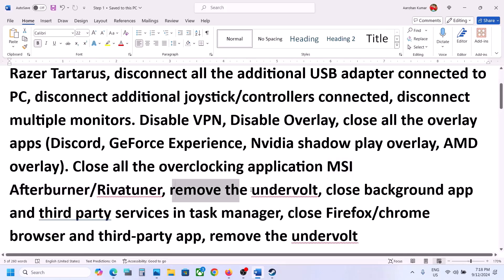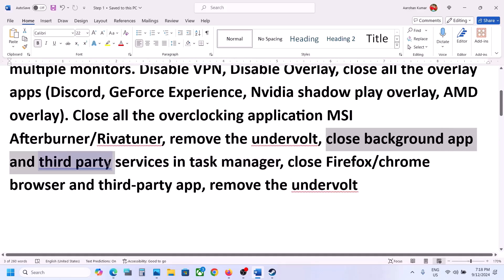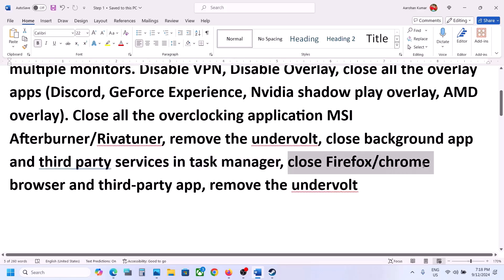Also close all overclocking applications. If you have MSI Afterburner running or RivaTuner running, close it. If you have undervolted, remove the undervolt. Close all background applications — make sure only Steam and the game are running. Close everything else, including all your browsers.